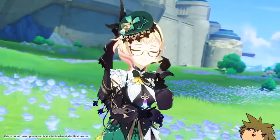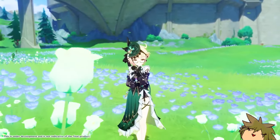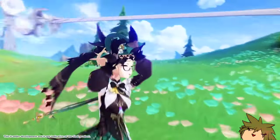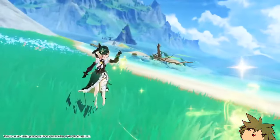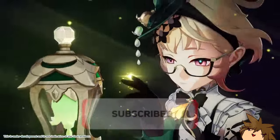You can pick a polearm that has crit rate or crit damage to maximize damage output, or you can go straight with energy recharge like Favonius if you want to match enough energy recharge to start your burst off cooldown. Something nice with Emily is that her elemental skill has a lower cooldown than its duration, so you'll be fine anyway.